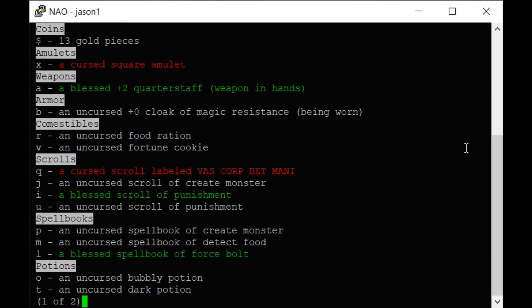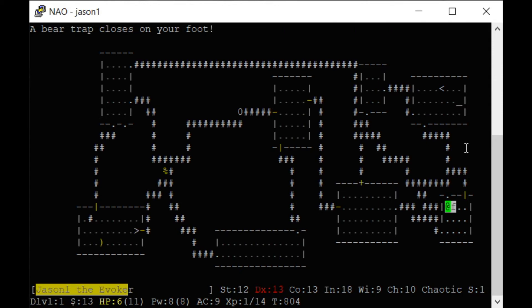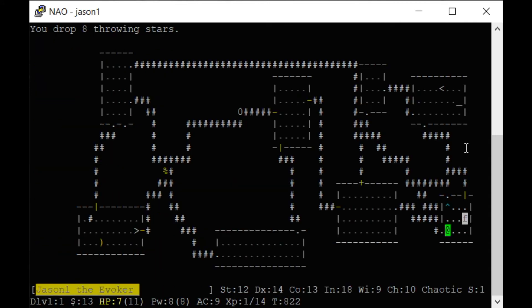That square amulet I don't want to put on because it's cursed. Usually a cursed amulet will be an amulet of strangulation, which will pretty much kill you. A scroll of punishment makes a ball and chain come around your foot and you move a lot slower — it uses two or three turns. When something's cursed, like a cursed sword, you can't drop it.